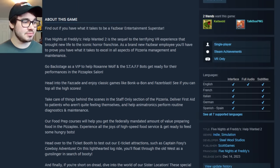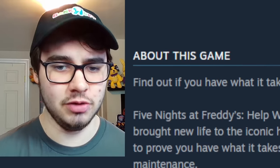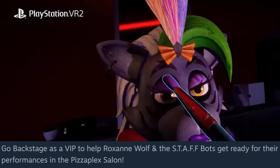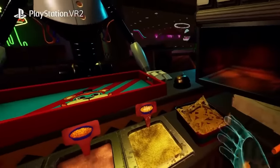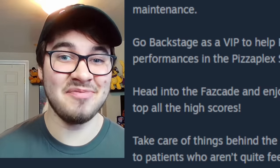Now let's move on to the brand new description. Find out if you have what it takes to be a Fazbear Entertainment superstar. Hey superstar, come join the Fazbear crew. Go backstage as a VIP to help Roxanne Wolf and the staff bots get ready for their performance in the PizzaPlex salon — that's a brand new minigame right there. In Help Wanted 2 the minigame segments are: backstage, the Fazcade, staff only, food prep, ticket booth, and sister location. We've already seen a food prep minigame with the staff bots, so there are at least two minigames featuring the staff bots.